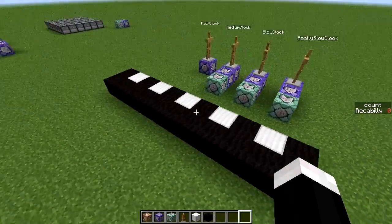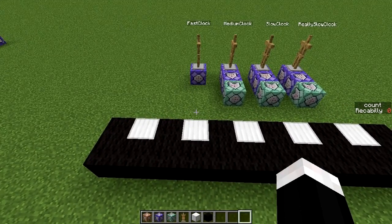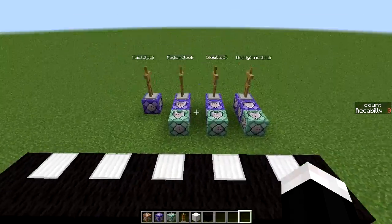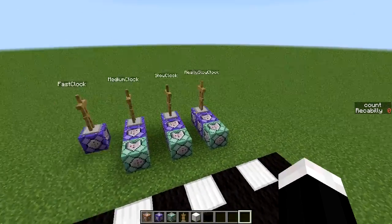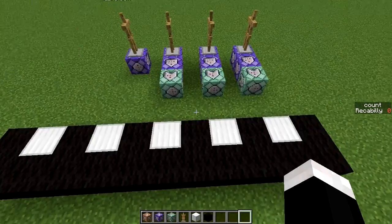Okay, so these are basic clocks. On the sidebar you can see I have a scoreboard set to count and my score is 0. If I stand on one of these relative to the armor stands - if I stand on one of these iron blocks, that count score will go up.